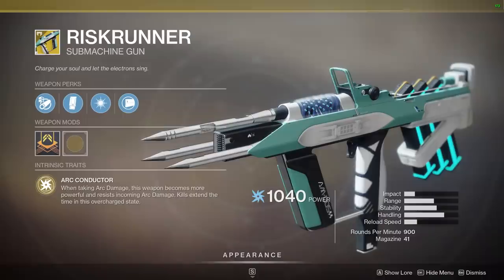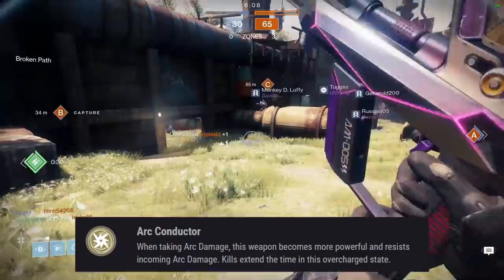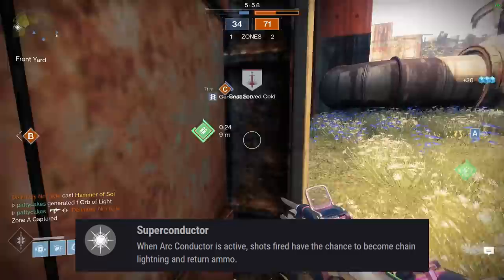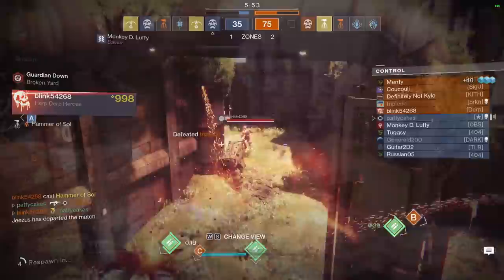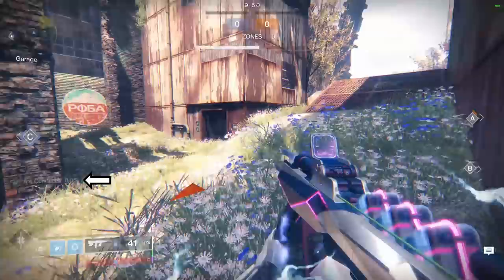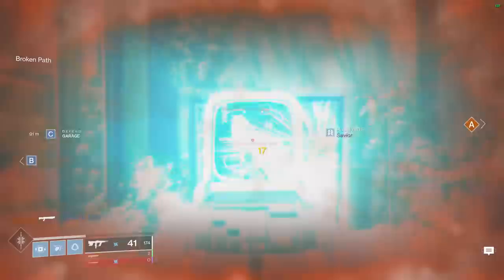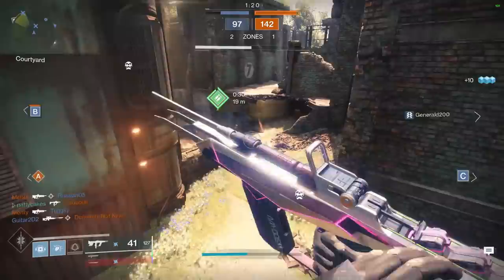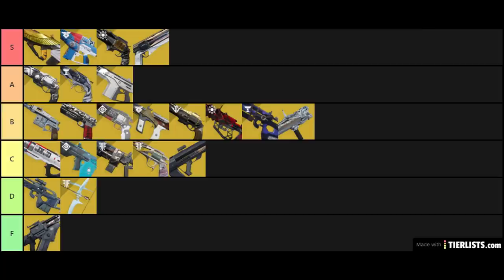Risk Runner has two exotic perks: Arc Conductor, where taking arc damage makes this weapon more powerful and resistant to incoming arc damage with kills extending the overcharged state; and Super Conductor, where when Arc Conductor is active, shots fired have a chance to become chain lightning and return ammo. Risk Runner has been one of my favorite weapons to use since vanilla D2. The chain lightning effect is crazy fun in PvE and works pretty well in PvP too. You can proc Arc Conductor by inflicting arc damage on yourself with a grenade, which also gives you the arc damage shield. Its base archetype is a 900 RPM SMG with a 0.73 second TTK, dropping to 0.67 seconds when Arc Conductor is active. The exotic catalyst gives a nice range bump. Used within close quarters, I think this gun is A tier — and if you're playing against a team using a lot of arc damage sources, it might even jump up to S tier.